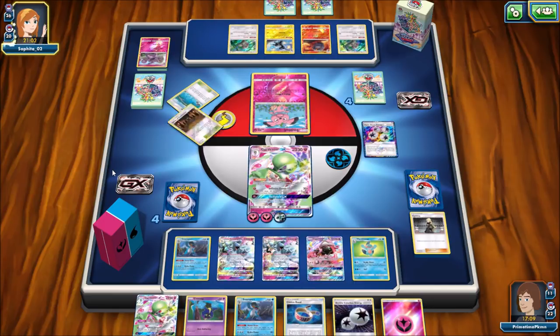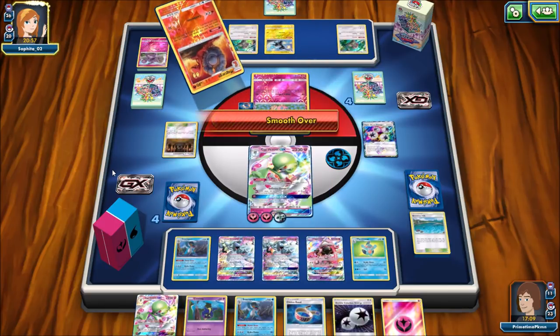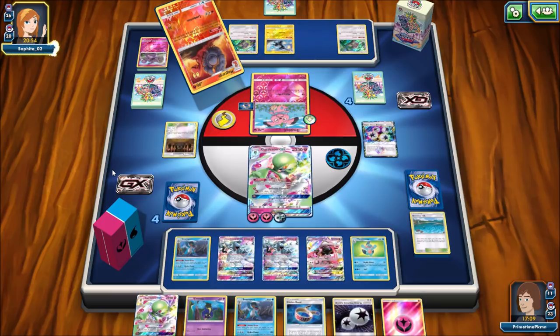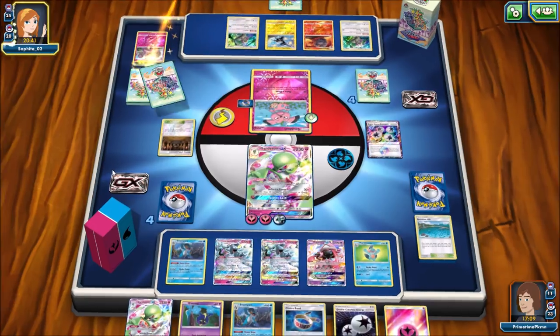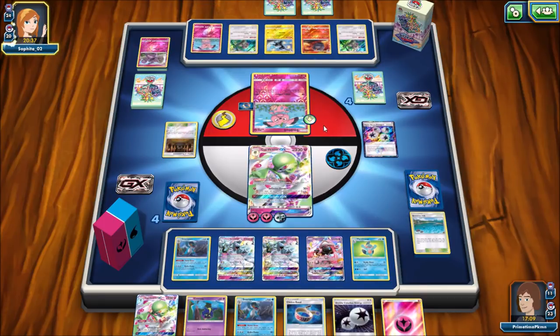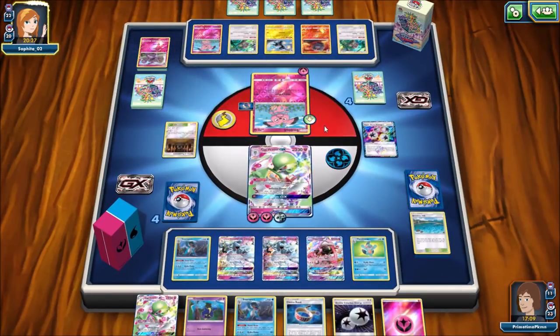That Granbull with its HP is pretty good. There is Shrine of Punishment going to start softening up my GX Pokemon — and I have lots of them in play. I would love to get rid of that Magcargo; I need it out of there so my opponent can't stack their deck every turn. No way to get that right now — no Guzma in hand. But at least I can knock out this Granbull next turn. If they put an energy — and they do. However, my opponent will be down to two prize cards pretty quickly and I'll still have three.